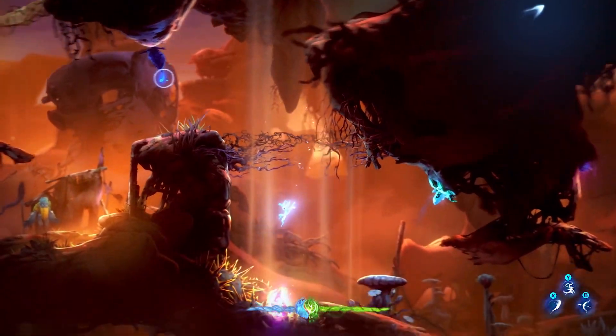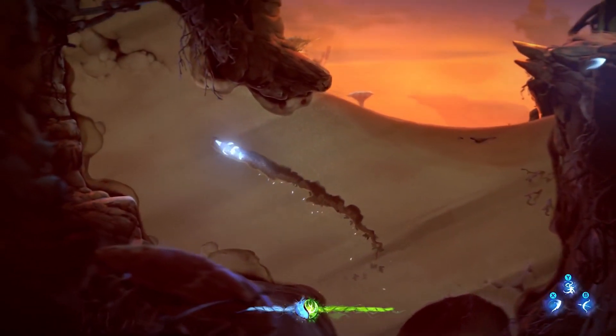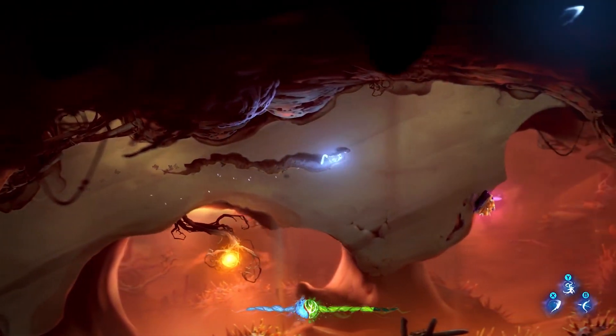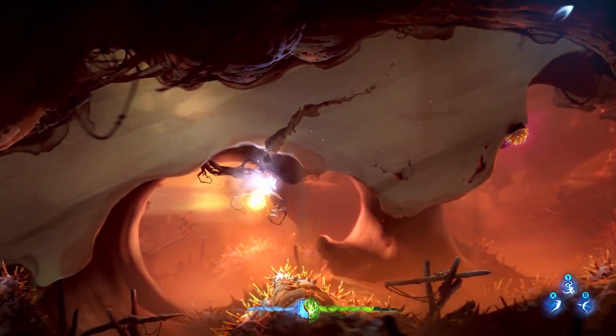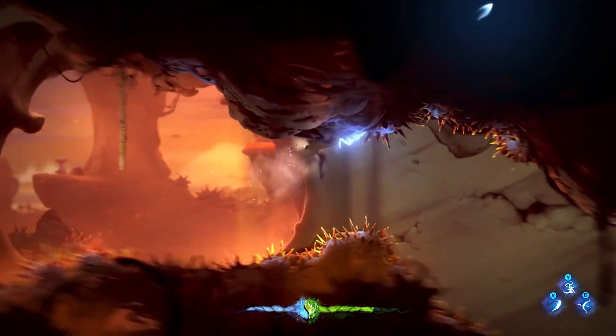Ori's also got a Burrow ability to help him dig through sandy surfaces like a little sand dolphin. There's a new element of physicality added to the environment, meaning that branches sag under your weight when you jump on them and leaves blow in the wind. Combining these traversal moves is a joy.